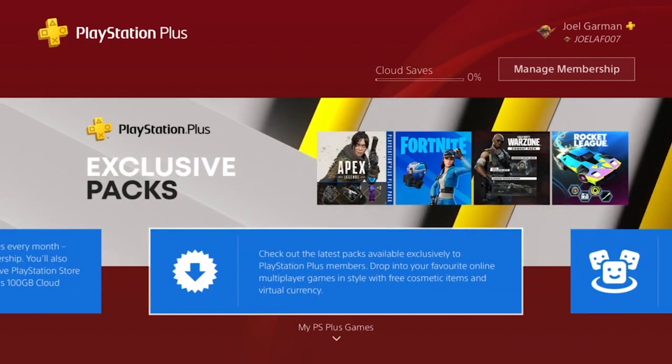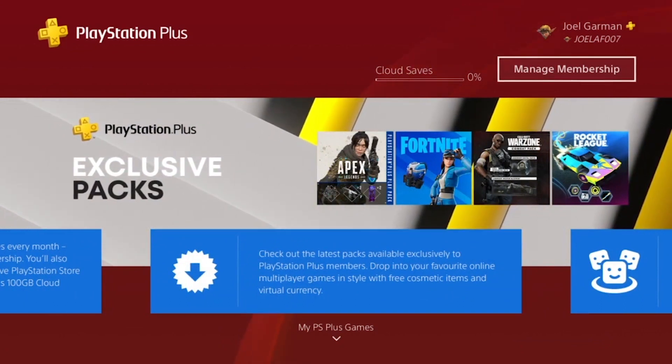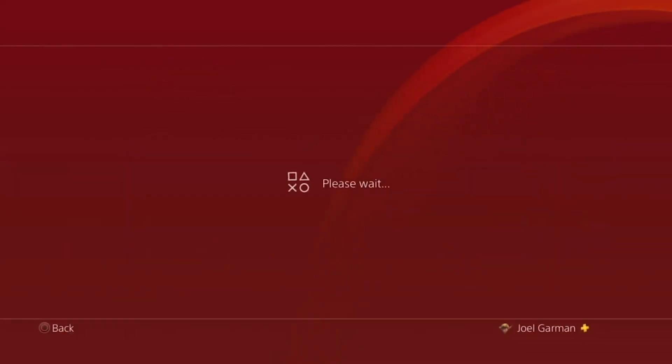The easiest way to back up your PlayStation 4's saved game data is via the cloud. However, in order to do so, you will need a subscription to PlayStation Plus. This gives you 100 gigs worth of storage that can be used to back up your saved game data.